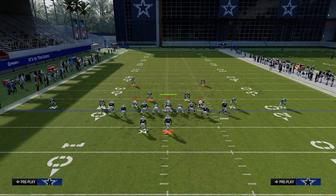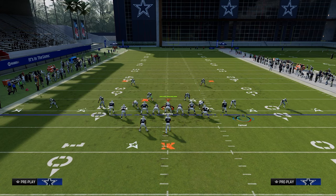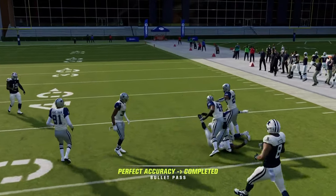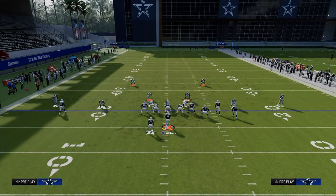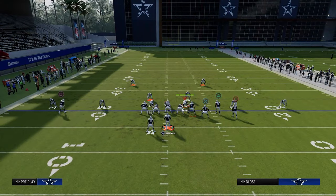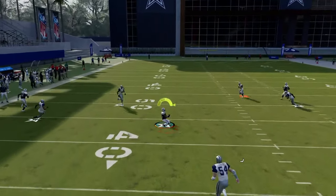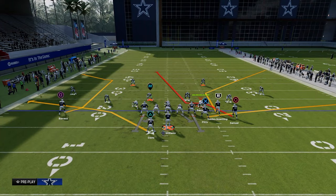If they run a cover three cloud, the cloud flat has a good chance to defend the corner route and the vert hook can defend underneath. But you can throw this deep post route in the window and catch it before it gets to the knockout zone. That's going to require your opponent to user that post route. If they're usering the right side and you fade the slot receiver, the running back's streak clears the yellow zones and gets right in behind the defense — super effective route combo.